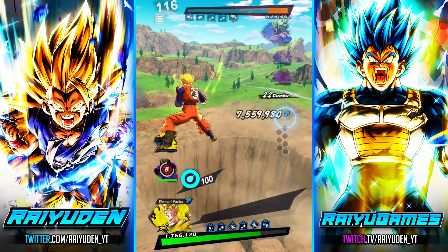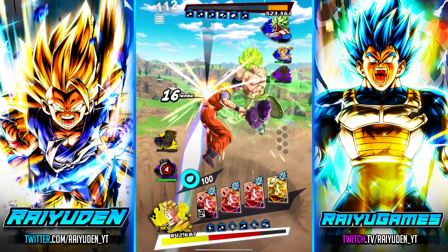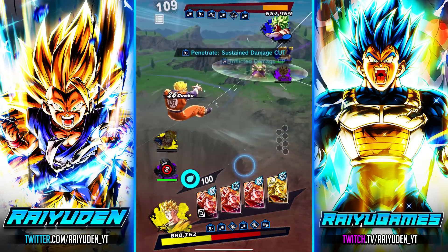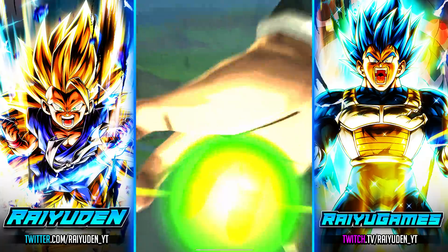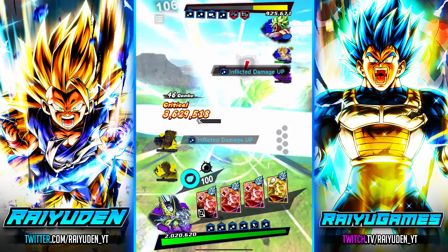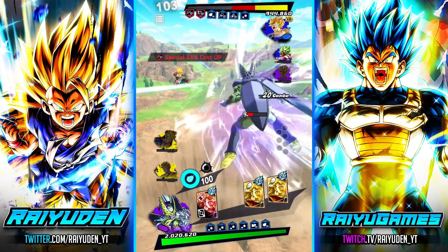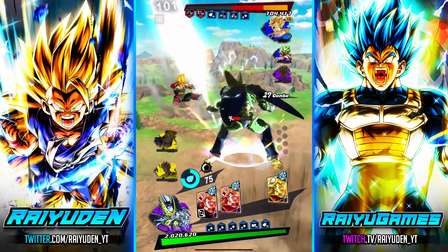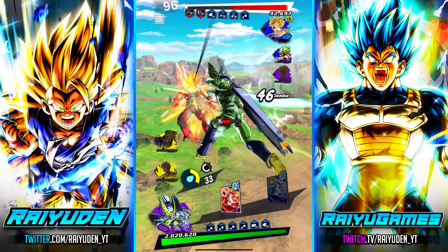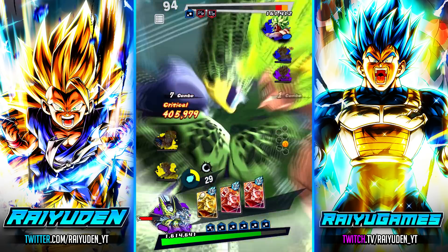We're definitely going to draw enough cards for this. Where is that stutter coming from? Oh my god, that's really throwing me off. My endurance just popped — that's not good. Let's keep going. Give me ki — gotcha. Goodbye Broly!